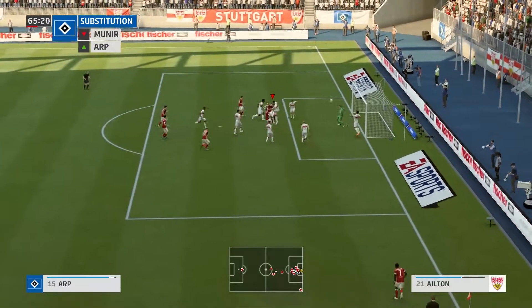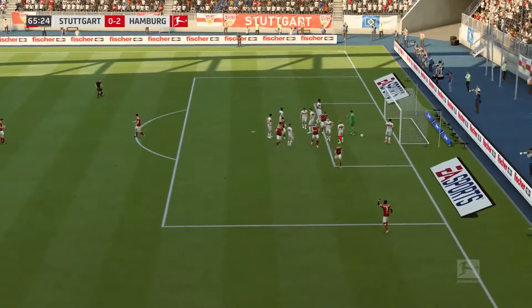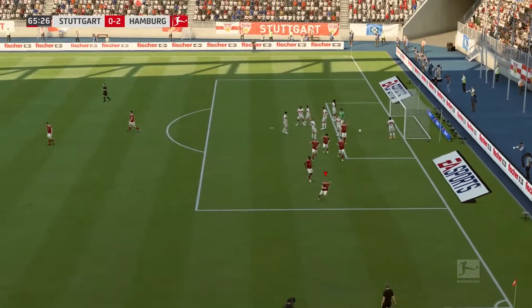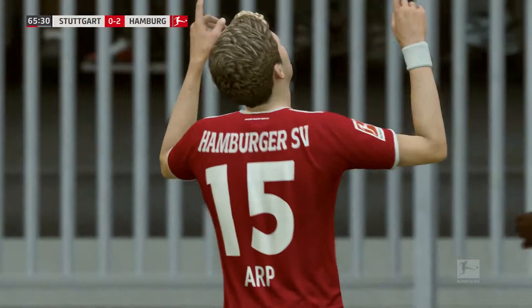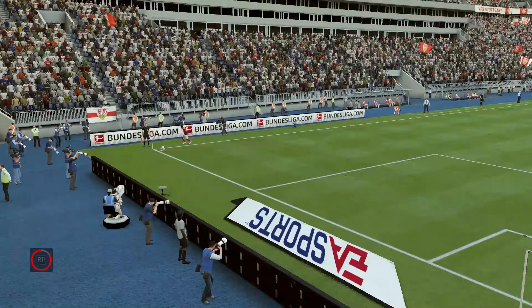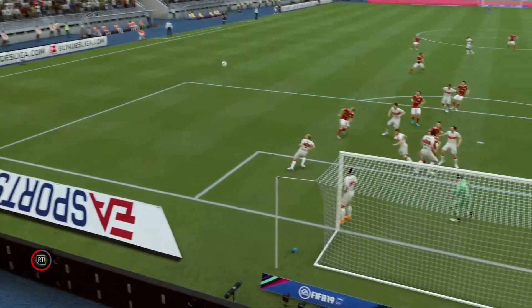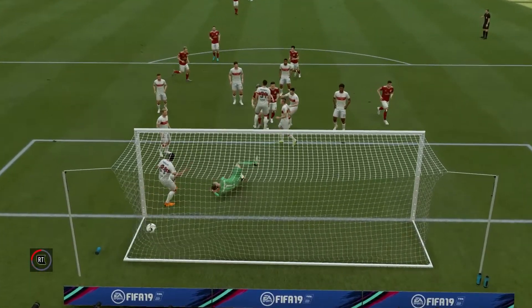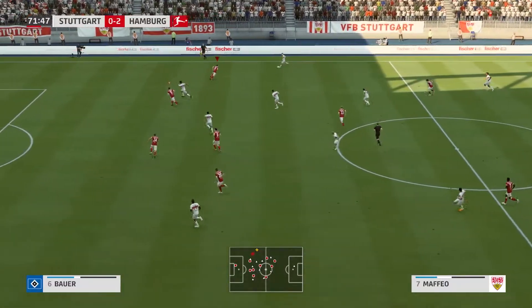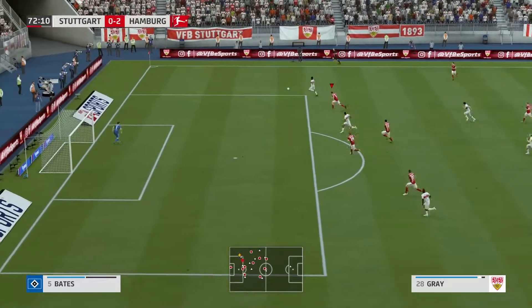Nare whips it in from the other side, and Arp yet again gets his head on the ball and heads it straight into the back of the net whilst being marked by two defenders. You'll see it on the replay — absolutely brilliant. There are two defenders on him, one of them is Gary Cahill, who surely should be winning that header, but it's powered straight into the bottom corner. Great header.